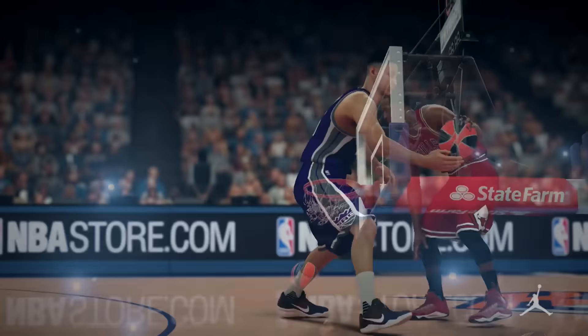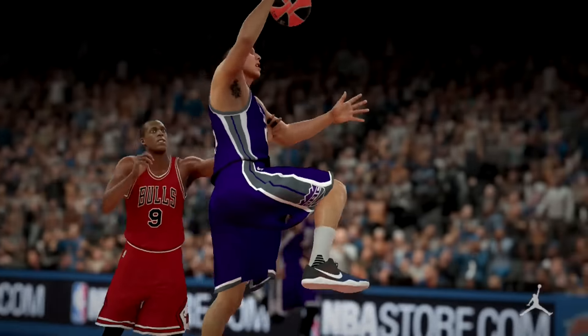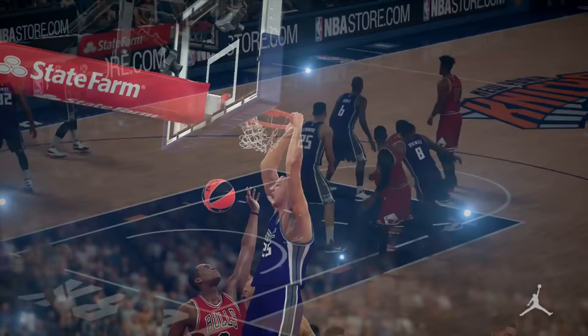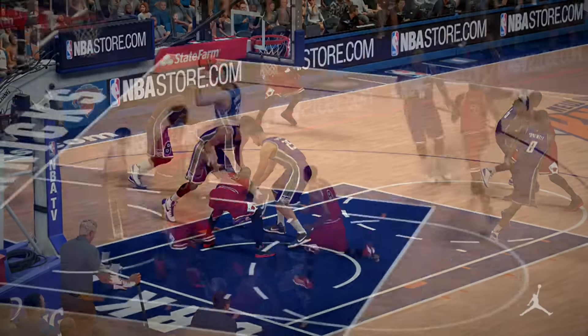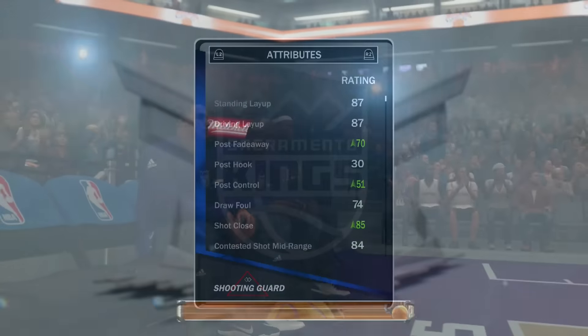Whether or not the 93 three-pointer is actually a thing, I know that when I put him at point guard with this boost, he actually becomes a cheat. He has great dribble moves, he's fast with the ball, he can actually hit the three-pointer. I don't know if it's that knockdown as these stats are making out to be. And on top of all that, he's going to dunk all over everybody.